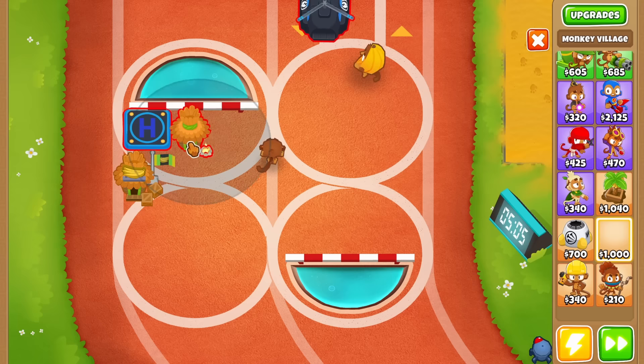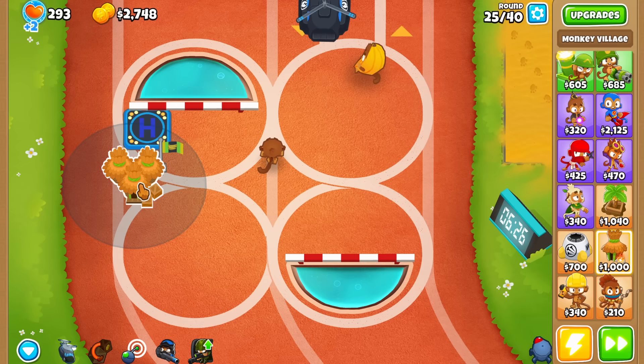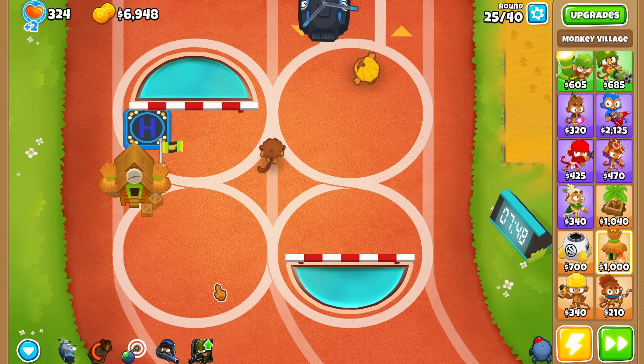For extra cash generation, make sure to get a monkey city in range of your tier 5 heli. Then get as many support chinooks as you can in range of your monkey village.